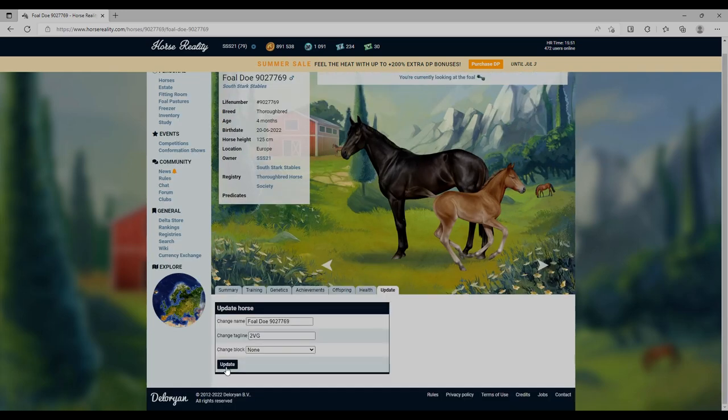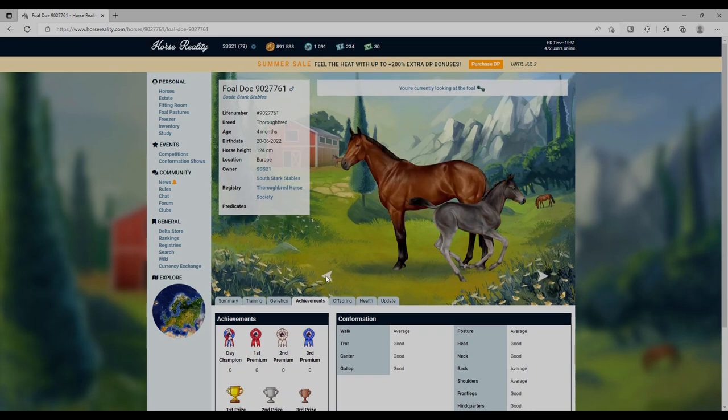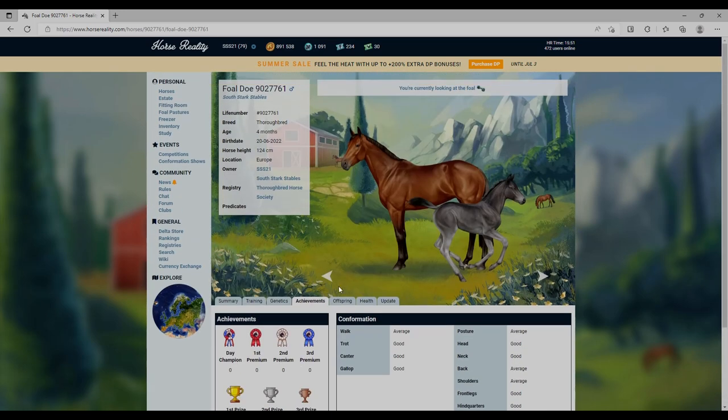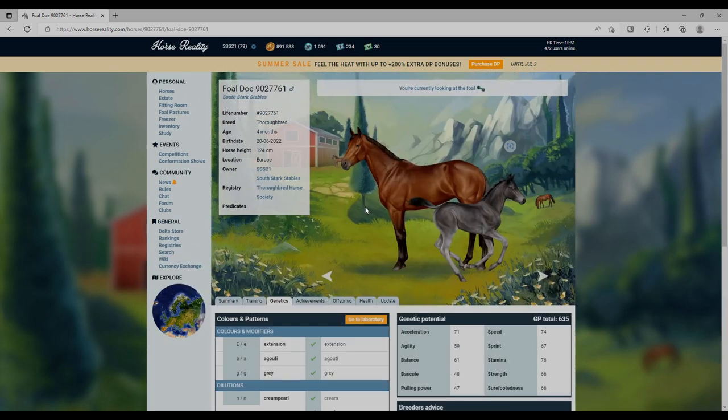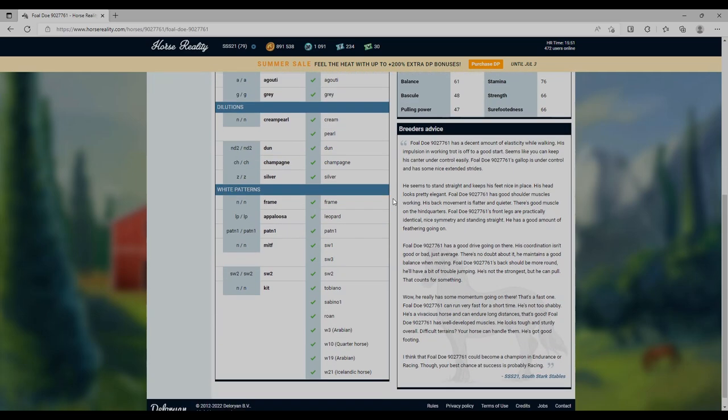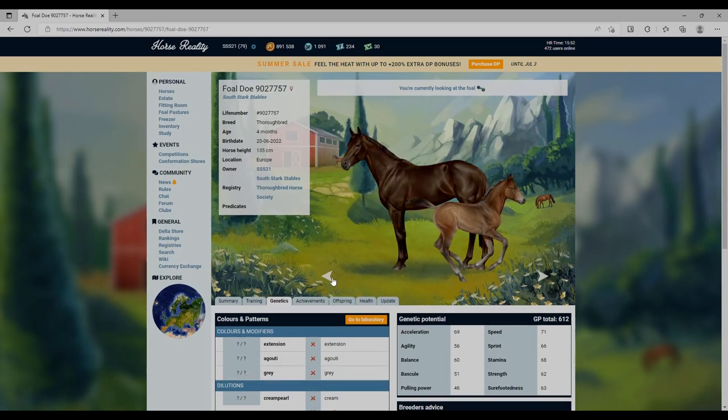We're breeding more very good stuff. This isn't too bad but I think this foal is a black - I did a genetics test on it. What do you think? Is that a black horse? I think it is. I'm terrible with genetics so I have no idea at all. We do have a lot of bays today.